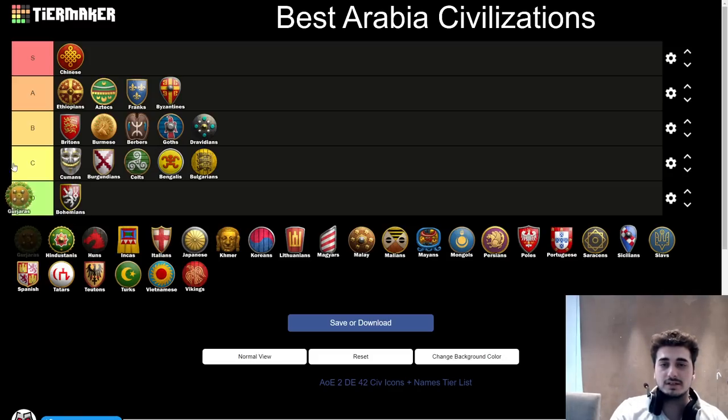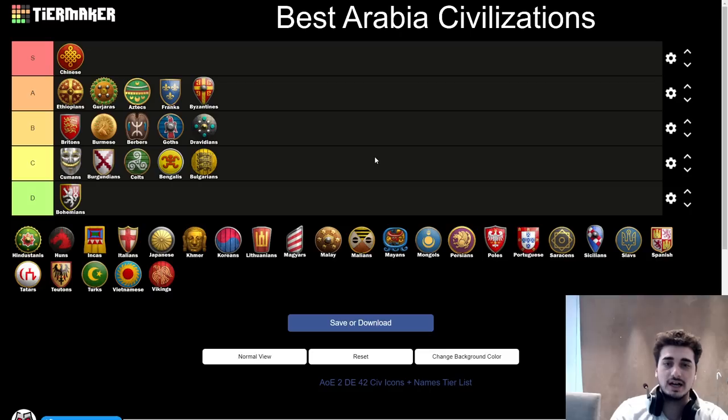Next up, the Gujaratis — A tier, just behind Ethiopians. I actually entered the KOTD tournament thinking Gujaratis were pretty bad, somewhere in the mid-tier and easy to play against. But the more I played against them and with them, the more I realized this civ is actually very strong. It's nowhere near as OP as it was before, but it still has a lot of great options. The compositions you get into are very solid and hard to play against. Gujaratis get off to a good start, have lots of options, and get to good compositions. Right there at the top of A. For lower level players it's a hard civ to play and a bit awkward, so you can pick any other civ and be fine.